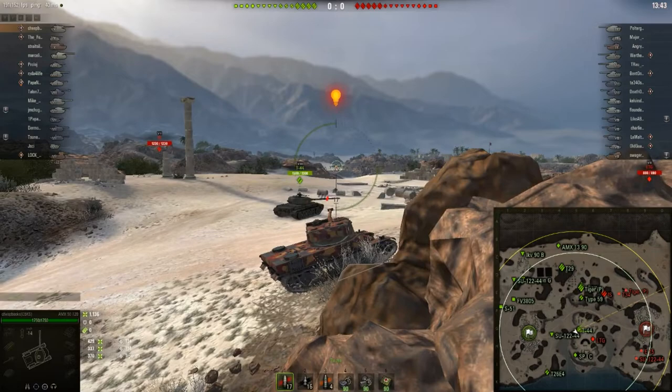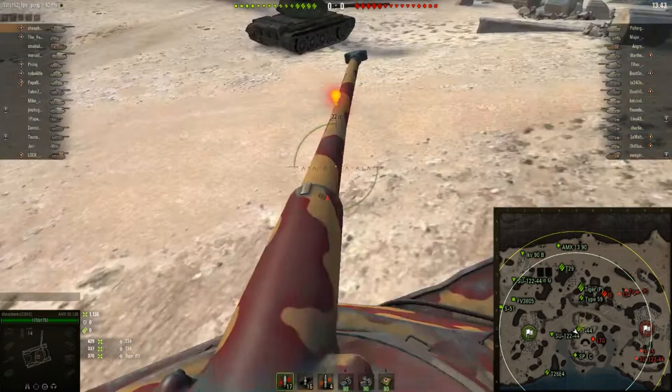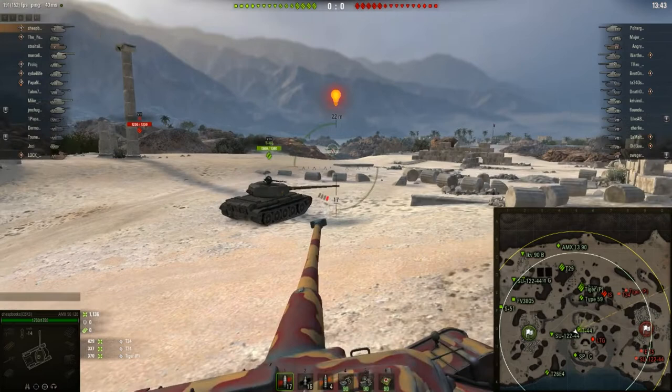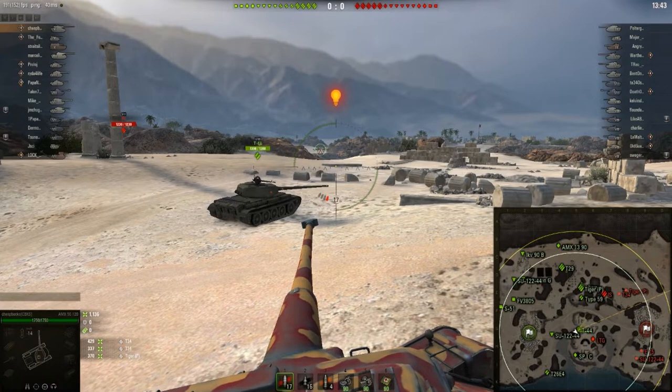There are two dangers here. One is tanks from where that IS is — if you're in the wrong position in this space, you can get hit if he moves to a certain position. The second danger is there's an LTG: there could be a tank right in front of you in the center of the screen on the opposite side of the hill who can take shots at you if you're not paying attention. Those tanks will not only shoot at you but also spot you. Obviously other tanks can shoot at you from within the game, but the idea is to not be spotted.